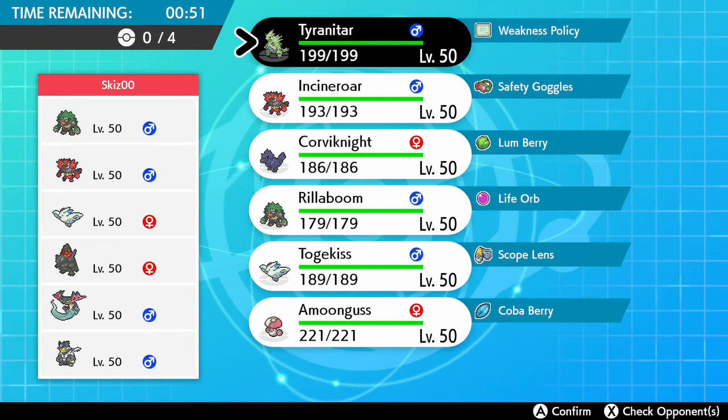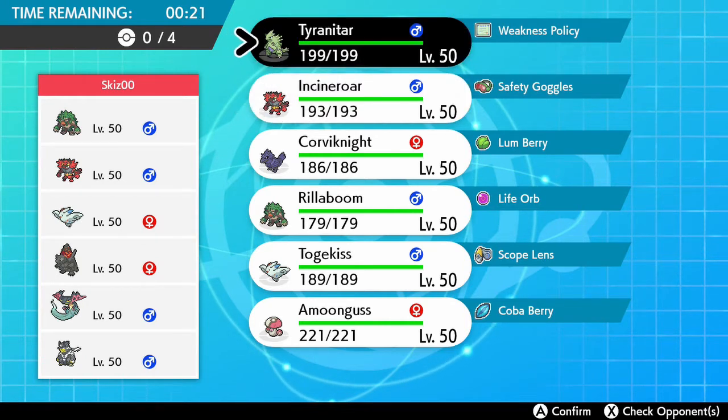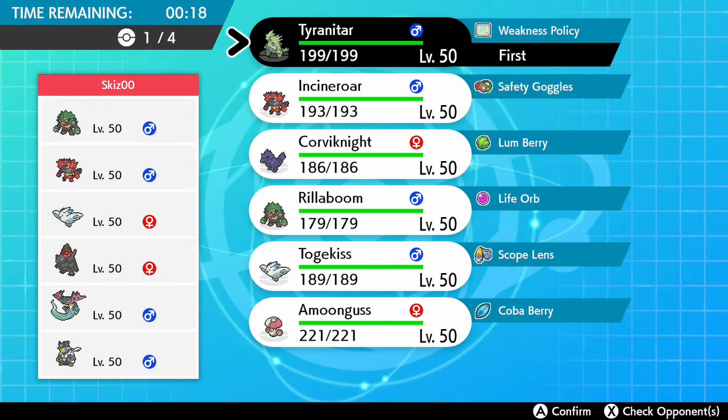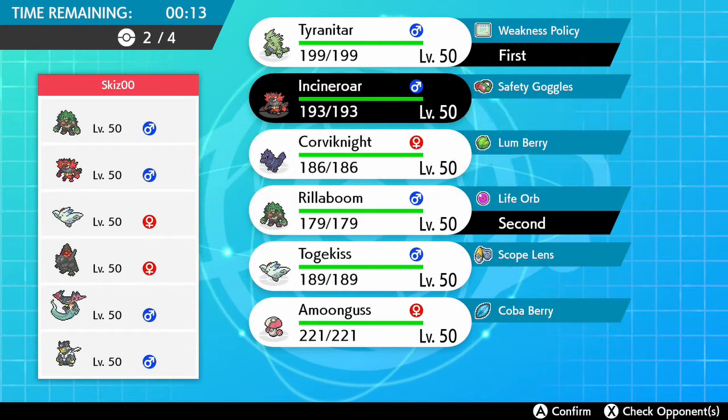So what does this team do against that? I could lead with Rillaboom. It's extremely bad — we can't Follow Me the Surf, we can't Fake Out the Dracovolt, and Coalossal is going to Dynamax. Usually you need a Pokemon that can take one punch from Coalossal. I think this is going to be the lead. Do we need Incineroar? Let's take Amoonguss here.